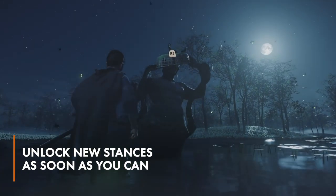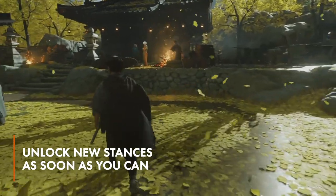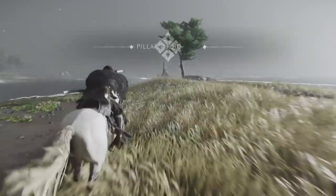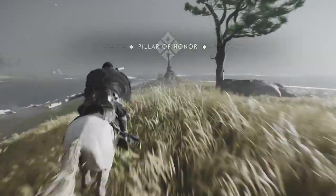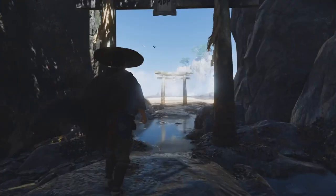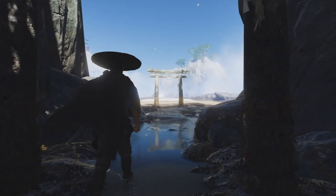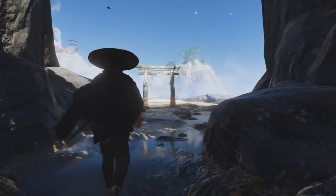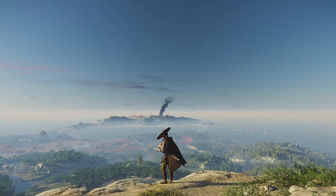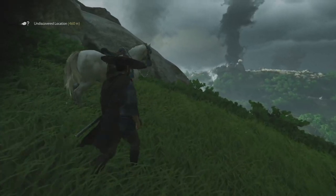Next up, you're going to want to unlock new stances as soon as you can. Jin is a trained samurai at the start of your journey, but as you take down Mongol leaders, you'll unlock new stances designed to use against different enemy types. If you're having trouble with shielded enemies, you should try to complete some Mongol encampments in order to unlock the water stance. This specializes in breaking the defense of shielded foes, making it incredibly useful.